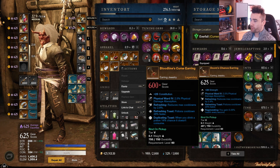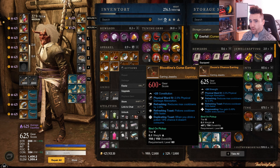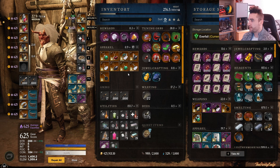Then we have the Bloodline Curse earring — Refreshing, Refreshing Toast, and Duplicating Toast. Not as good as the Heartland Tear of Avaris. However, the Bloodline Curse earring drops from Dynasty Mutated, from either Oro, Joven, or Isabella — so you could argue it's actually harder to obtain in a sense. I thought I'd include it nonetheless.